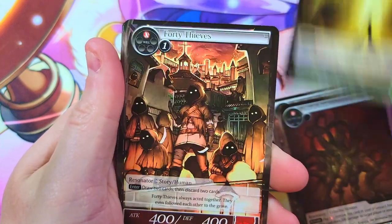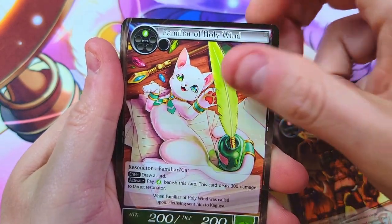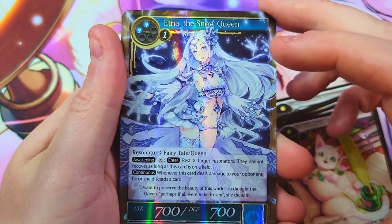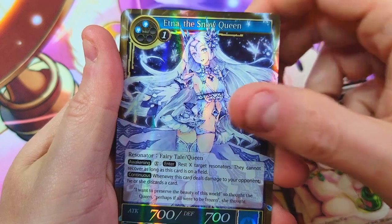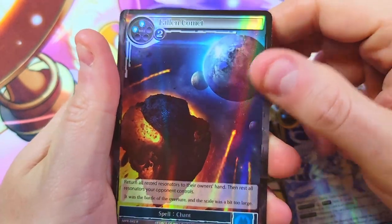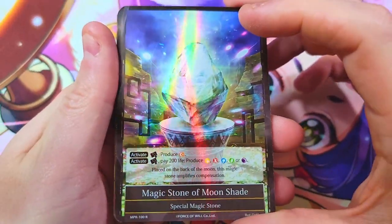Last pack: Sign, Black Goat, Open Sesame, 40 Thieves, Familiar, and Etna the Snow Queen — Elsa herself — looking cool as can be, as our super rare. Behind that we've got the Fallen Comet, another foil, but nothing too crazy on that one.